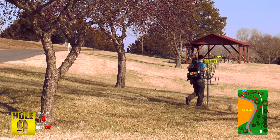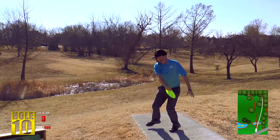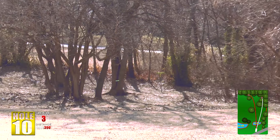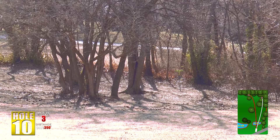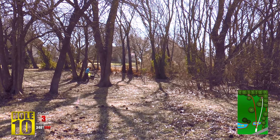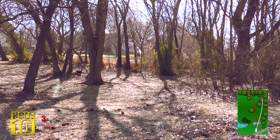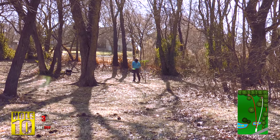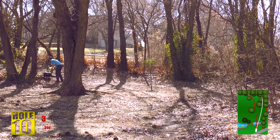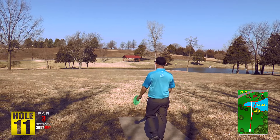Moving on to hole number ten — 340 feet downhill, nice gap to throw into. A pretty easy hole for most players. I throw a mid-range off the tee — another Truth shot for me. Not a whole lot of OB; the only real OB on the hole is the pond directly in front of you. As long as you don't hit a tree and kick backwards into the pond, you should not find any OB on this hole.